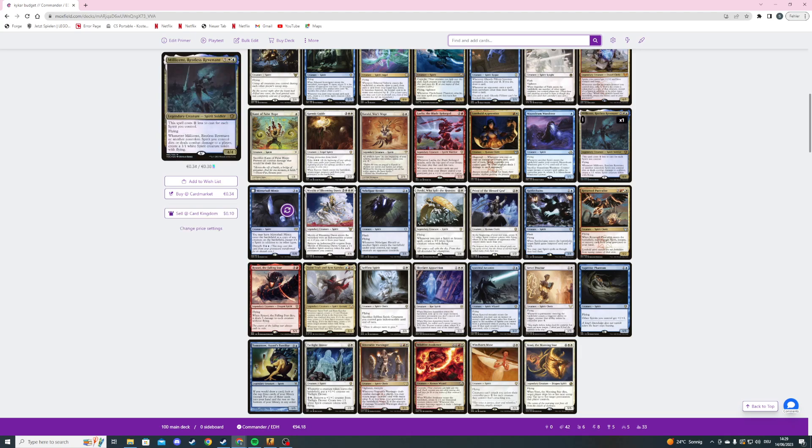Then we're playing Millicent, Restless Revenant — a seven mana 4/4 flying spirit soldier that costs one generic less to cast for each spirit we control. Whenever another non-token spirit we control deals combat damage or dies, we create a 1/1 white spirit creature with flying. Very nice.